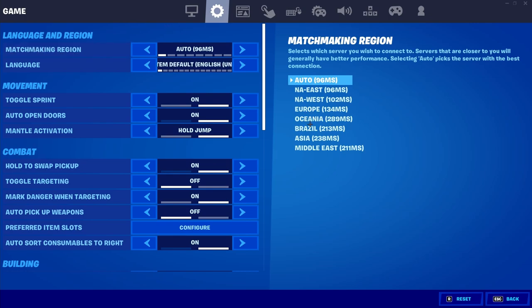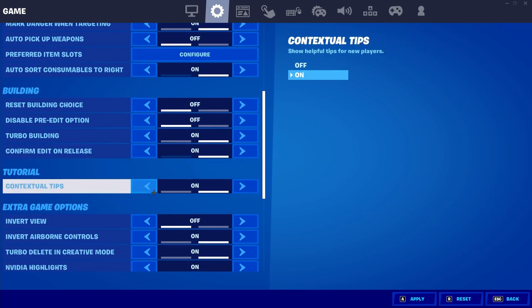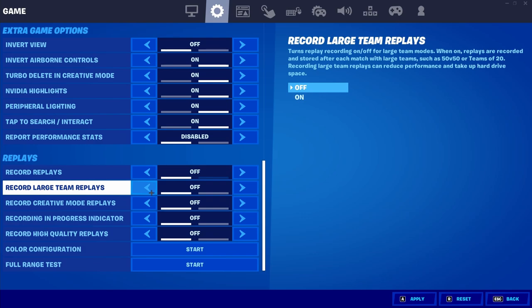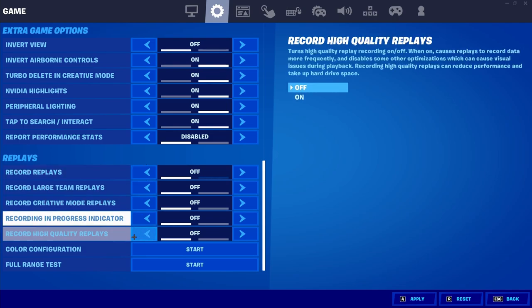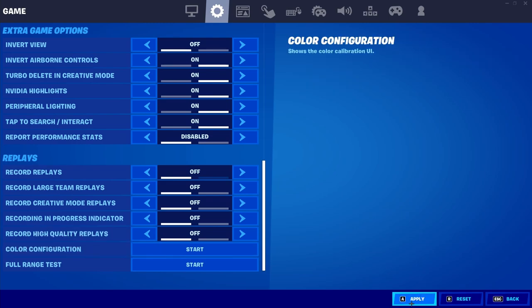For me personally, my highest number is 289ms, which is Oceania. So once you find your highest number, press through the arrows on the Matchmaking Region setting until you get to the region that's farthest away from you — yours might be different from mine, it just depends on where you live. Once you have changed that setting, scroll all the way down to the bottom of this page. At the bottom you should find replay settings — there are five in total, and you want to turn all five replay settings off. Once you've turned them all off and changed the matchmaking region, go ahead and press Apply.